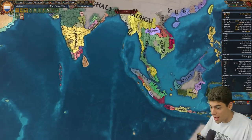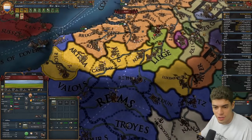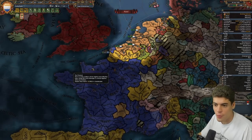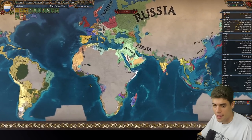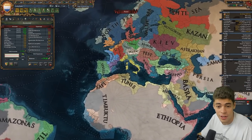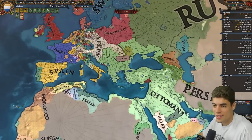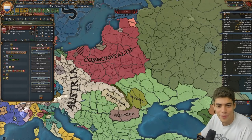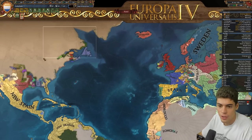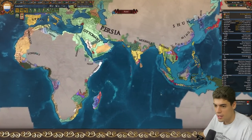We're well on the way to building our little trade empire as the Dutch did. I think that's where we'll leave it for today. I didn't quite manage to reclaim all of the Dutch lands over here, but I think we focused on what was important — which was securing ourselves. We have a nice little trade empire going on, we make about 42 ducats off of trade alone, which is excellent especially for a nation of this size. We have very little manpower but we can use mercenaries.